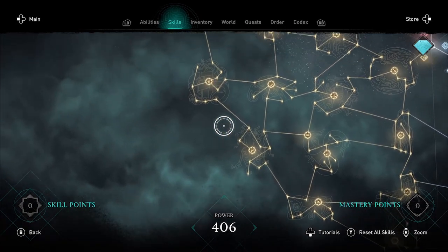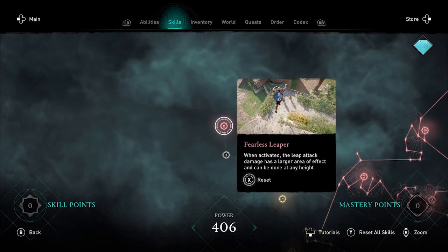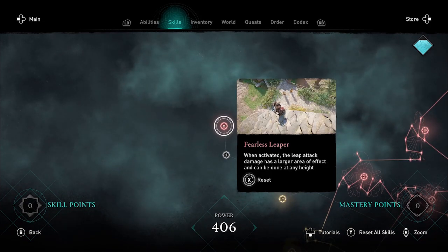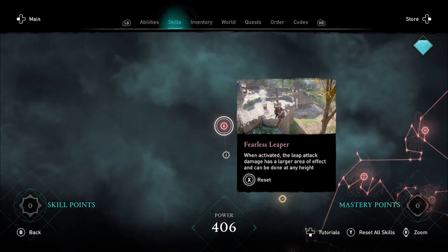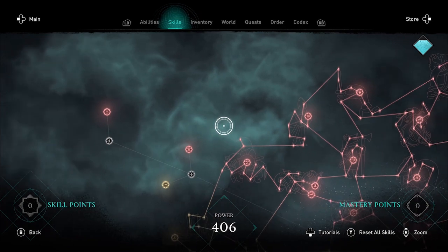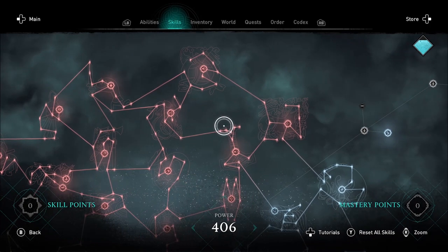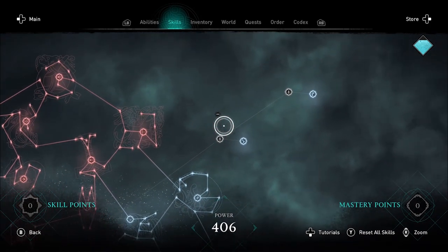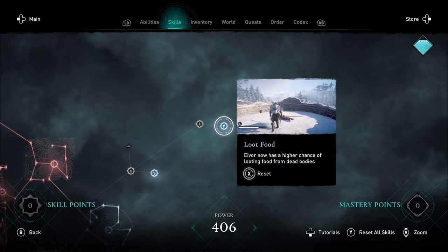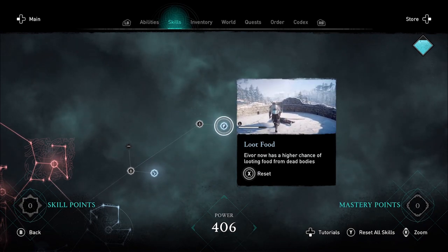In case you haven't seen the other two skills that got added: the one in the bear is Fearless Leaper — when activated, the leap attack damage has a larger area of effect and can be done at any height. And the one in the wolf is Loot Food — Eivor now has a higher chance of looting food from dead bodies, which will be particularly useful in river raids where you start with zero rations and have to find them as you go.